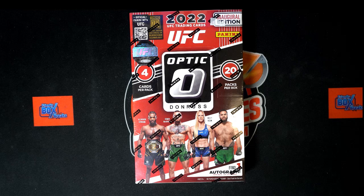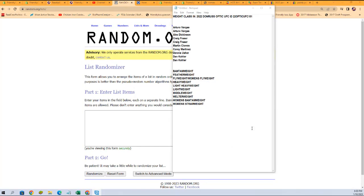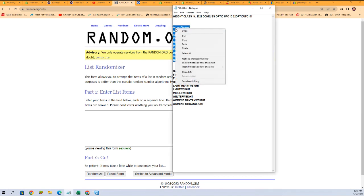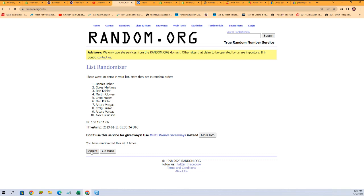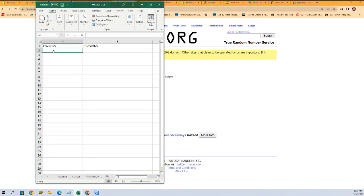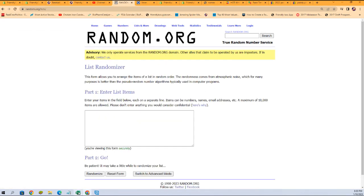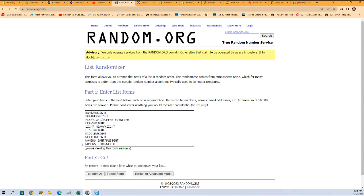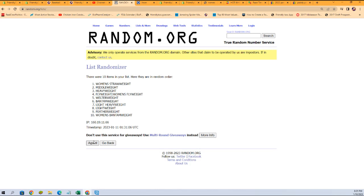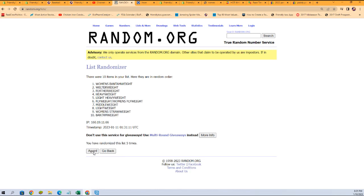Let's switch over right now and start with our owner name randoms. Let's find the cursor and get our owner names. Seven times, here we go — one, two, three, four, five, six, and seven. Then we randomize the weight classes seven times just like we did with the owner names — one, two, three, four, five, six, and seven. Middleweight at the bottom, lightweight at the top.